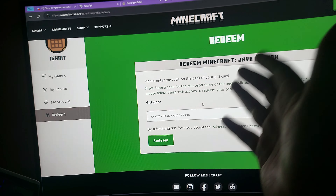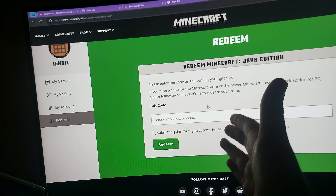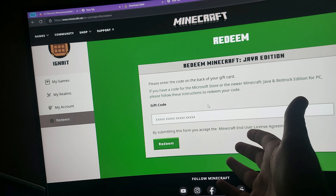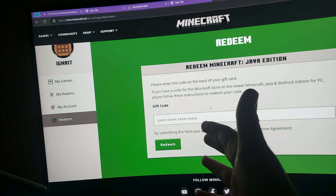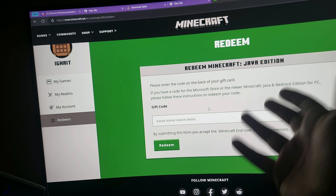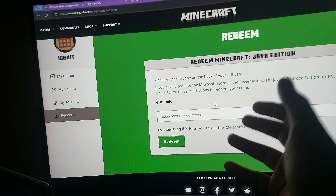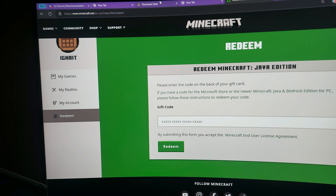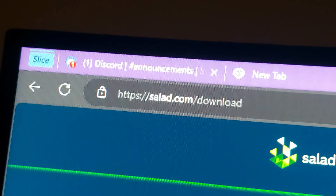I will give you a totally new account which will be your account. You will be buying it, but you will be buying it for free. It will be like a storefront — you will get credits and then use those credits to buy it for free. That is not a long process at all. I have used it in the same way. So what you're going to do is go to salad.com/download.